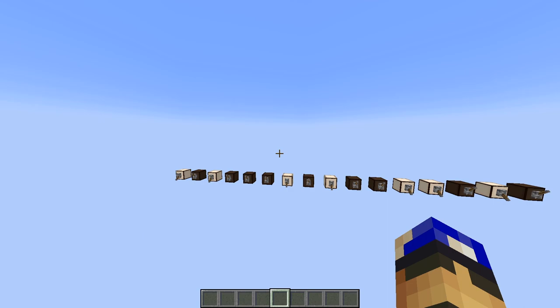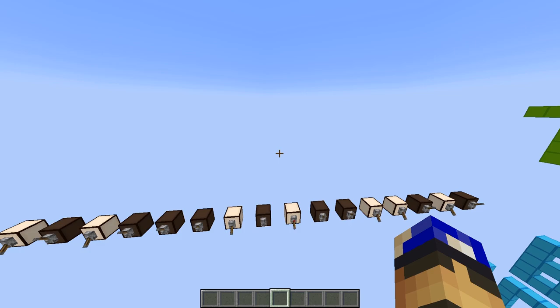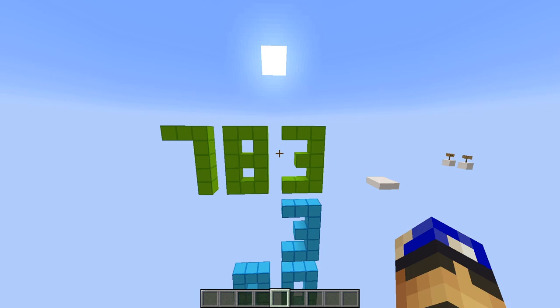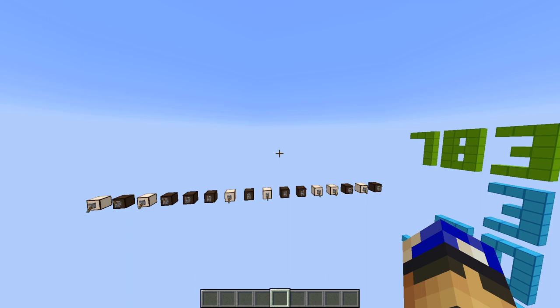After that, we need to specify where the most significant digit of our number is in the world. For our number, it's actually the leftmost one over there, so we pull up the command again and input the coordinates. The most significant digit is the leftmost digit in a number when you write it down. If we take our example of 783 again, the most significant digit is 7, as it holds 700, whereas 8 holds only 80, and 3 holds only 3.